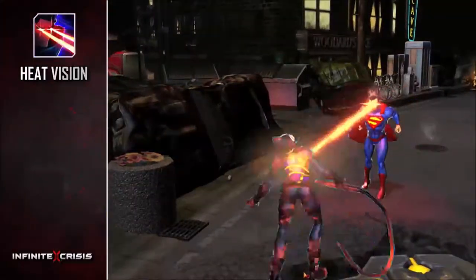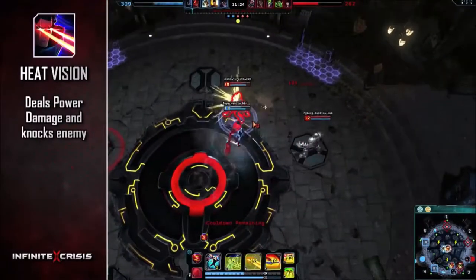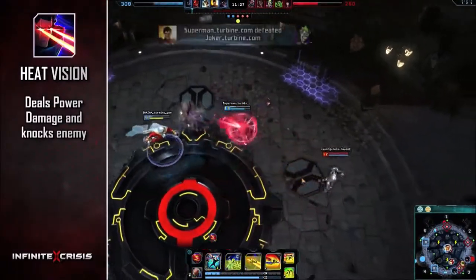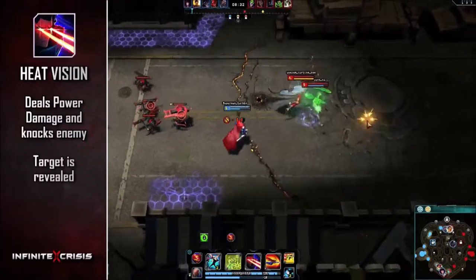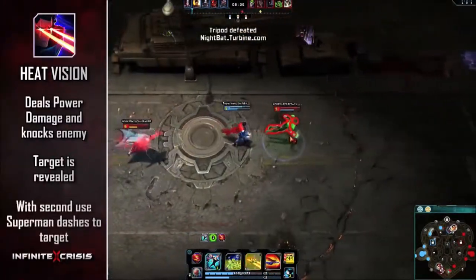Heat Vision fires a targeted energy blast at your enemy, dealing power damage and knocking them back. Your target is also revealed, and using Heat Vision again causes Superman to dash to your target.